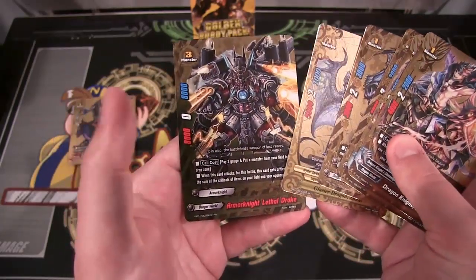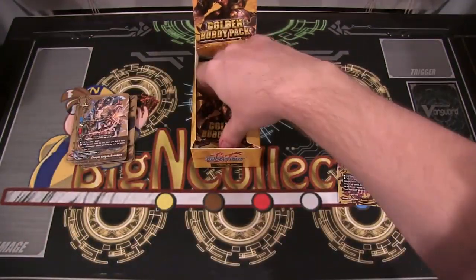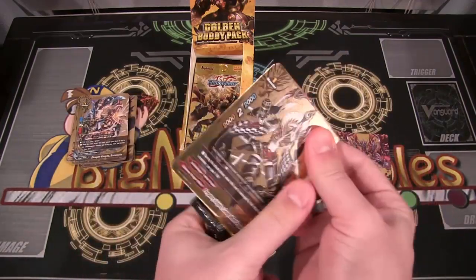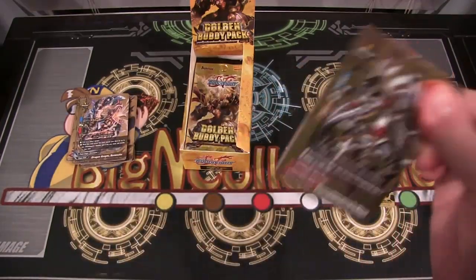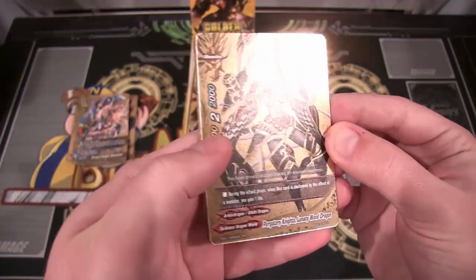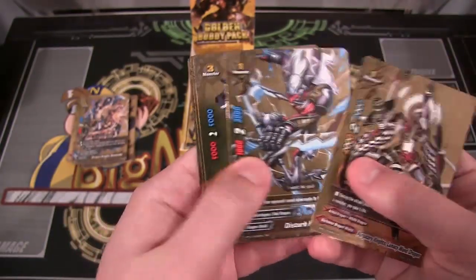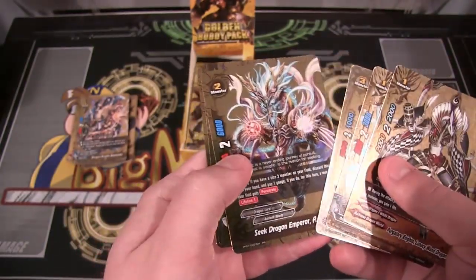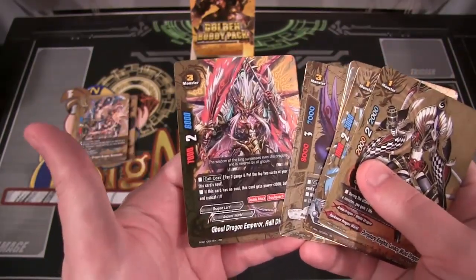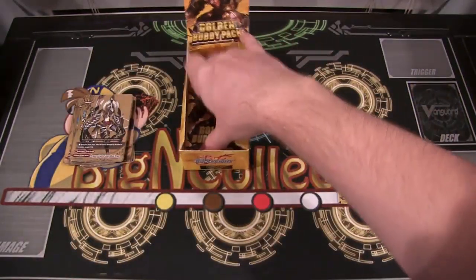There we go — Armor Knight, Lethal Drake, that looks cool, Dragon World. Dragon World always looks cool though, there's not really any surprise to that. Purgatory Knights Lunacy, One Dragon — that's another one of the Darkness ones. Maybe I should go with them, I think they look the coolest. Every time I see one I really like the way it looks, which I guess isn't really how you should choose which cards to go with, but sometimes that ends up being how I choose things.